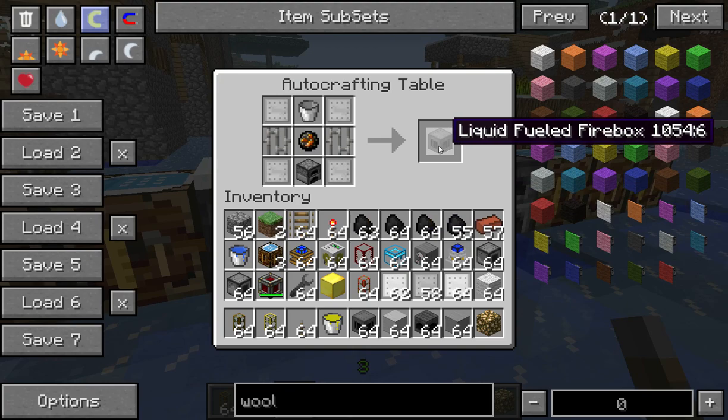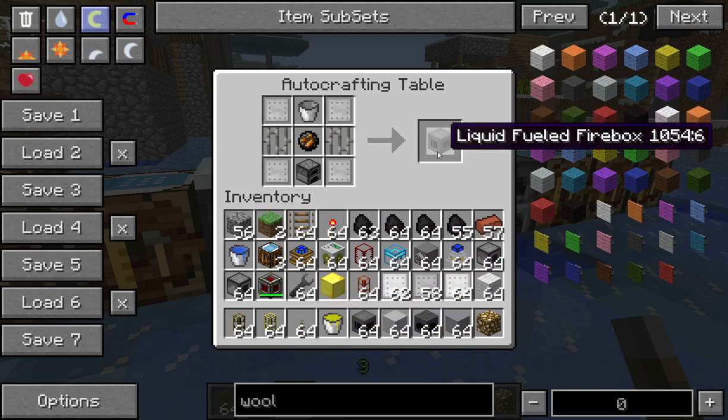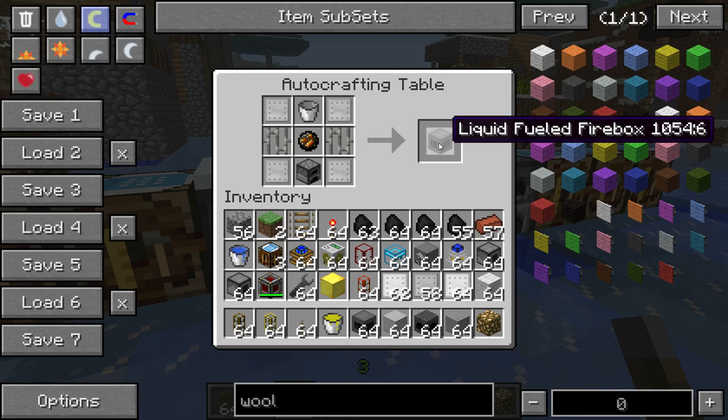The Liquid Fueled Fire Box can use a number of fuels. You can use Creosote Seed Oil, Biofuel, or even just ordinary Fuel, which I have a bucket of right here. One liquid fuel it cannot use, though, is Lava — unless that's changed, but the last time I looked, Lava could not be used.